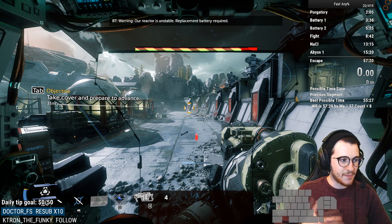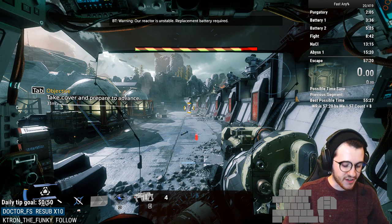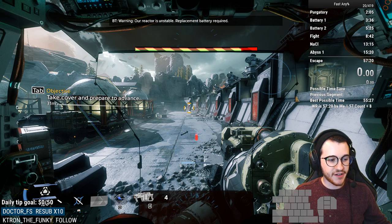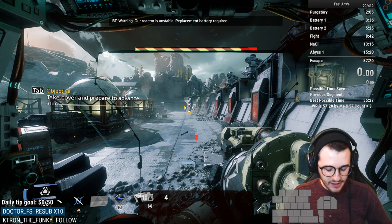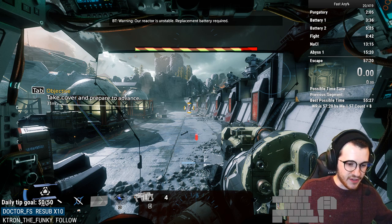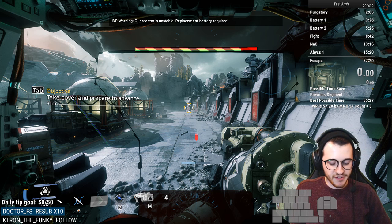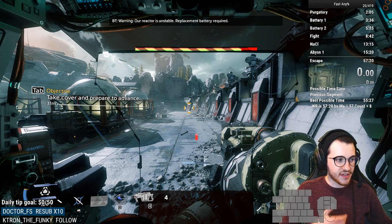Sometimes you'll think you've gotten everyone and you're waiting for Sarah's audio cue. You'll know you've cleared the area when Sarah says 'Pilot, you're with me.' But if she's not giving it to you, you might find you left a Ronin way in the back right corner just hiding back there. There's kind of a lot going on.